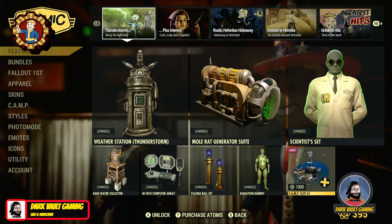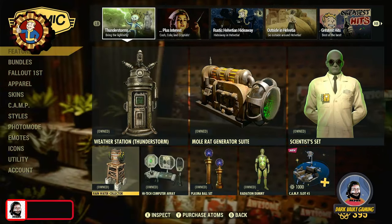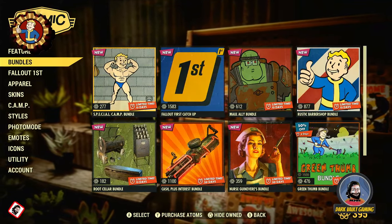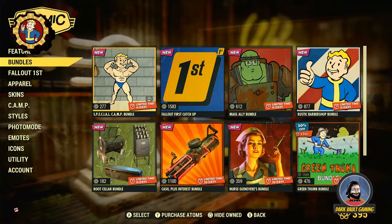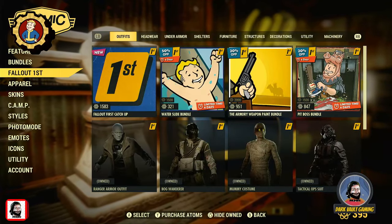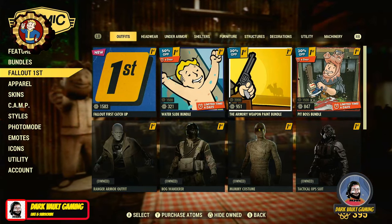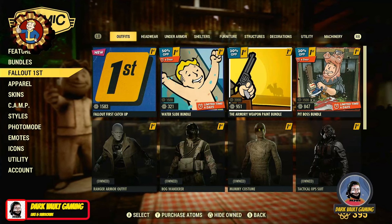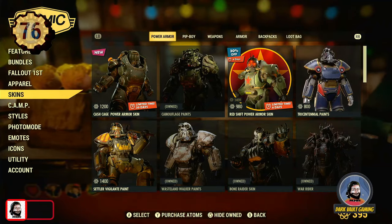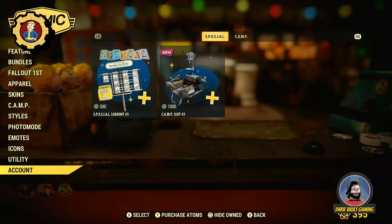There's some pretty cool stuff in the Atomic Shop. They added some more bundles, which is going to be very cool, and some more Fallout First items. The Pit Boss bundle is in here for a limited time — six days — as well as the Water Slide bundle and Fallout First catch-up. Hopefully people can afford Fallout First, and if they do, you're golden with this entire season.